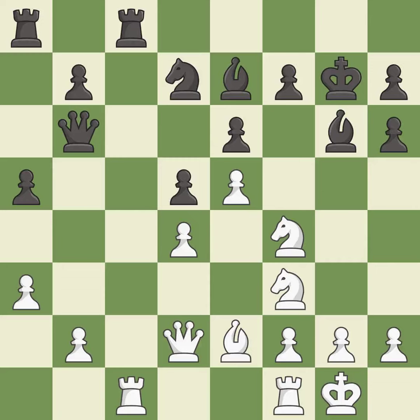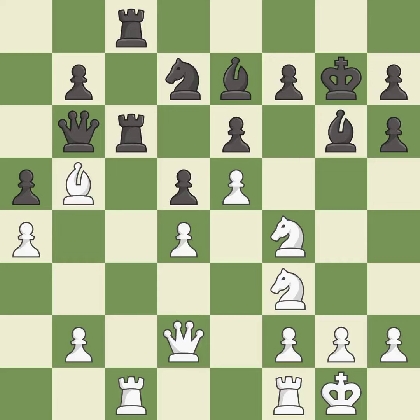This prevents the opponent from being able to fork pieces — it is good. That's not a mistake, but it's not the best move either. This threatens to take an outpost with a bishop — it is an inaccuracy. This doubles the rooks onto a single file, which allows them to team up to create threats — it is best. This takes an outpost, an active square where the bishop cannot be kicked out by a pawn — it is excellent. The bishop now occupies an outpost, a secure square in the opponent's territory — it is excellent.